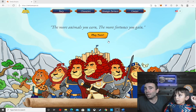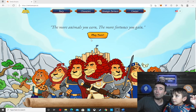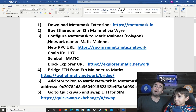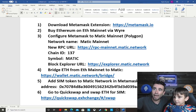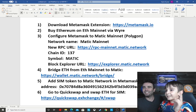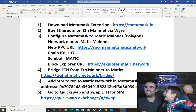This is on the Polygon network. There are a few networks in crypto — a lot of the play-to-earn games are on Binance, but this one is on Polygon. There are six steps. Step one: download MetaMask extension. Step two: buy Ethereum on ETH Mainnet via wire. Step three: configure MetaMask to Matic Mainnet. Step four: bridge ETH from ETH Mainnet to Matic. Step five: add SIM token to Matic network in MetaMask using the contract address. Step six: go to QuickSwap and swap ETH for SIM.